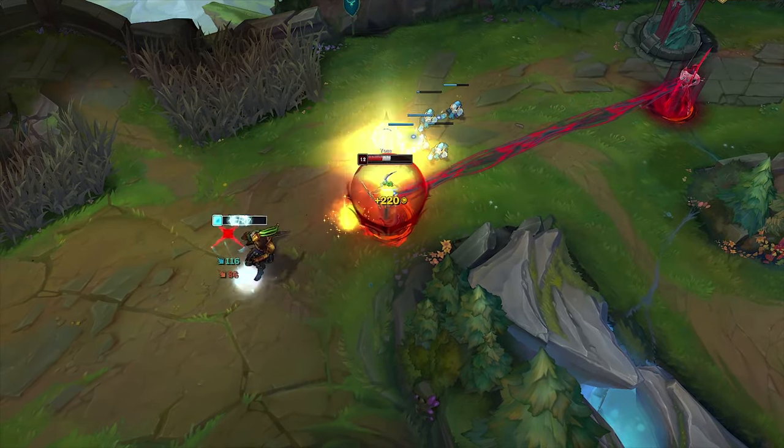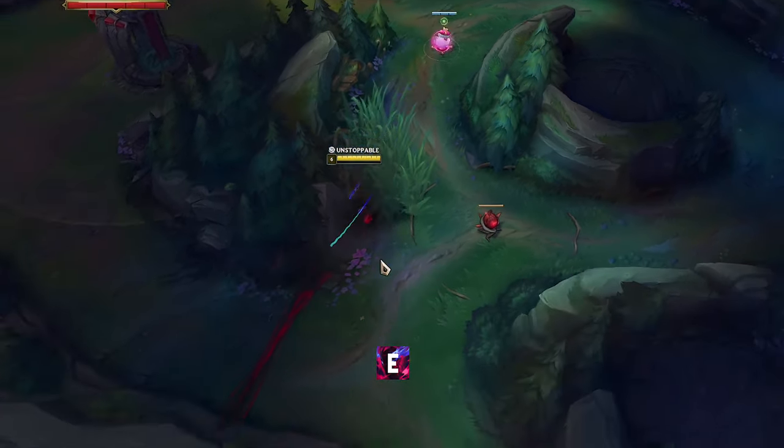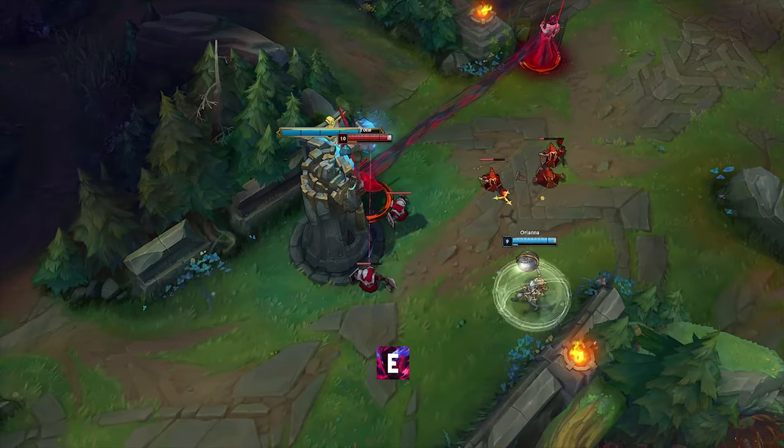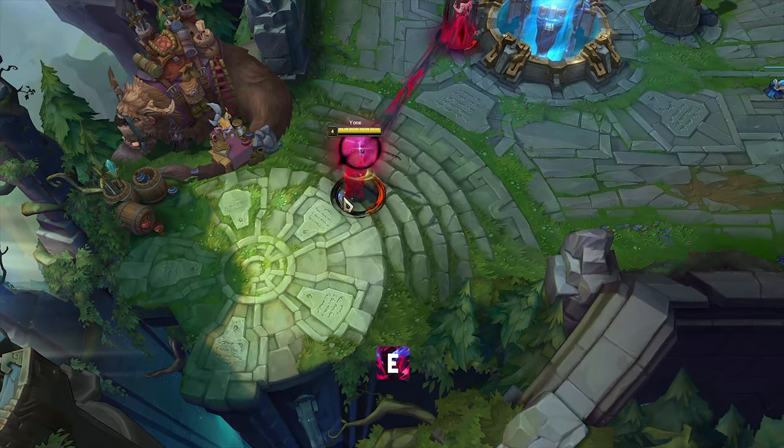So you don't have to chase the enemy when he has a black mark. You can use Ione's E to explore the enemy jungle or to destroy tower plates. While regenerating your health, you can use E to return to the lane faster.